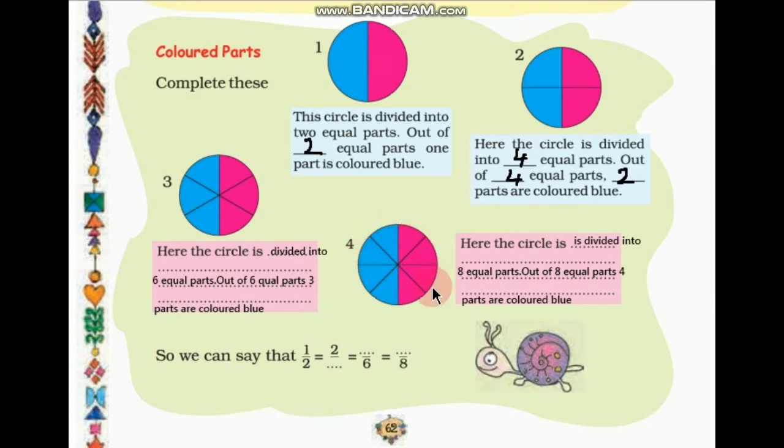The fourth circle is divided into how many parts? 1, 2, 3, 4, 5, 6, 7, 8 — total eight parts. This circle is divided into eight equal parts. Out of eight equal parts, four parts are colored blue. So we can say: 1/2 = 2/4 = 3/6 = 4/8. All these are equal fractions.